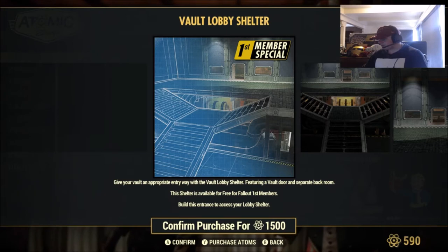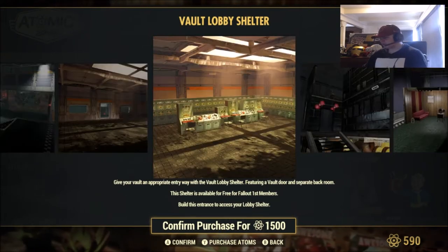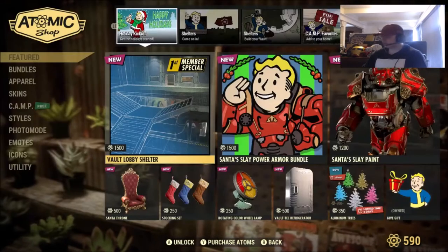Give your vault an appropriate entryway with the Vault Lobby Shelter, featuring a vault door and a separate back room. This is actually a really cool one. I honestly just wish Bethesda would add this stuff for free.